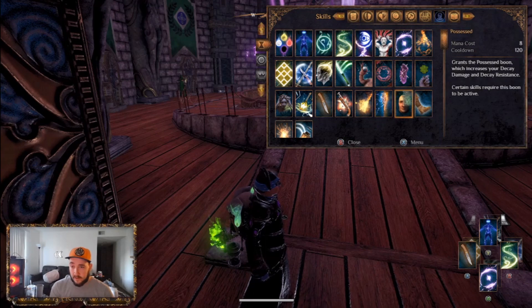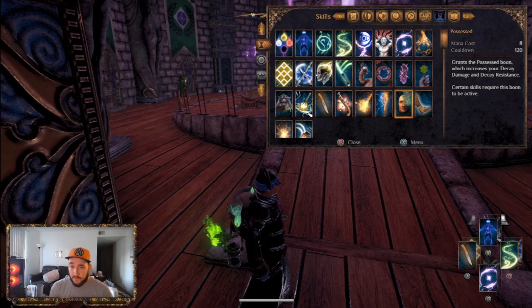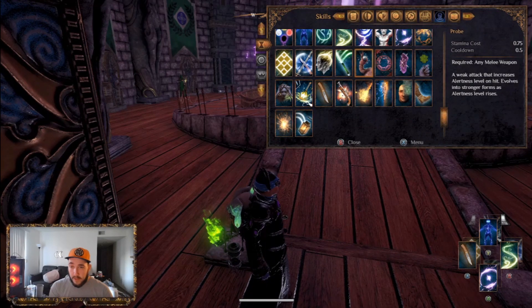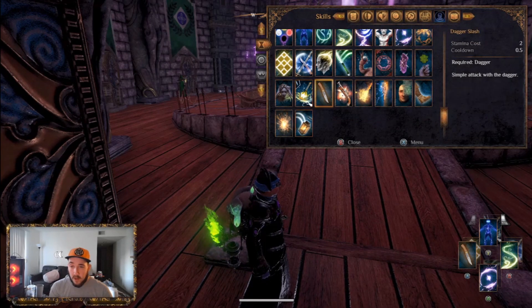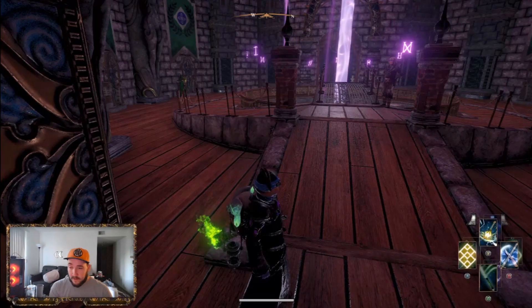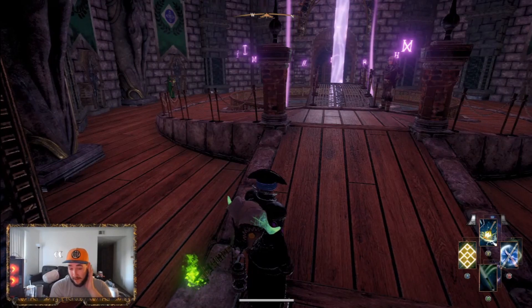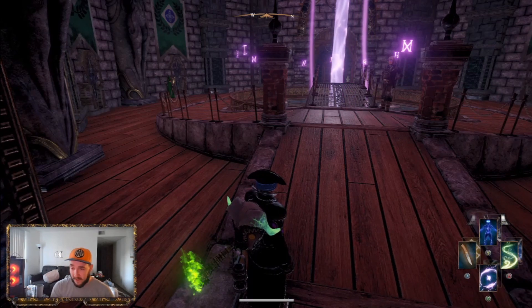And of course you've got your Possessed, which gives you more damage for your Decay. That's pretty much all you need right there. If you really wanted to, you can use Mason Fusion, but I personally don't use it because you're not really trying to get a different element on your weapon — you're just trying to max out your Decay damage as much as possible.